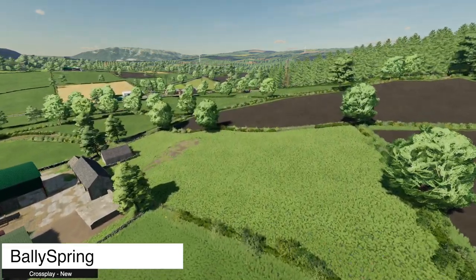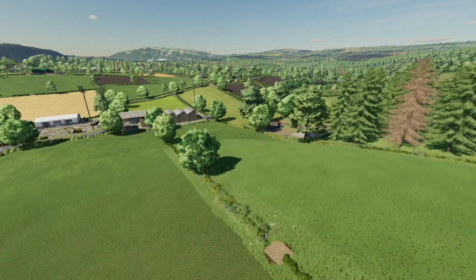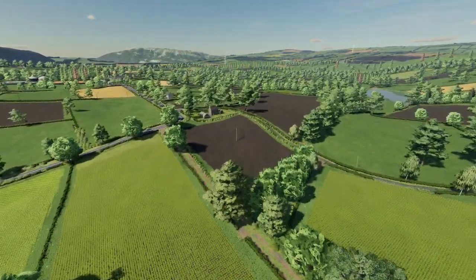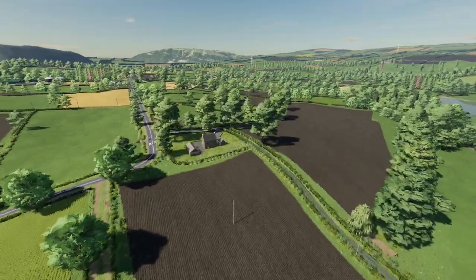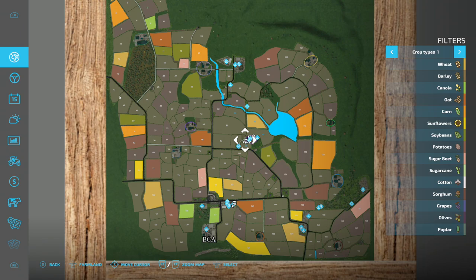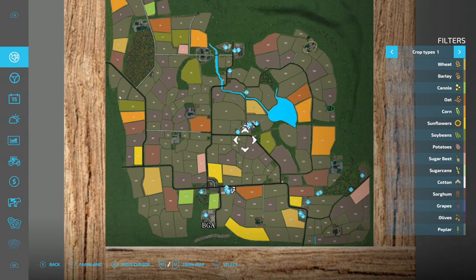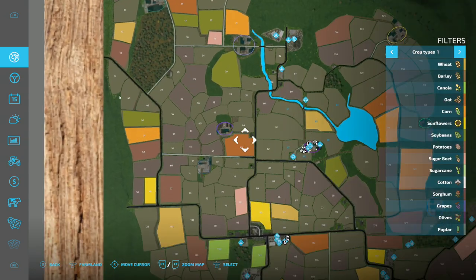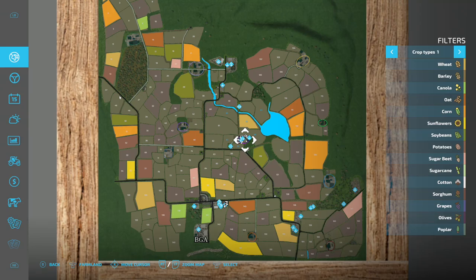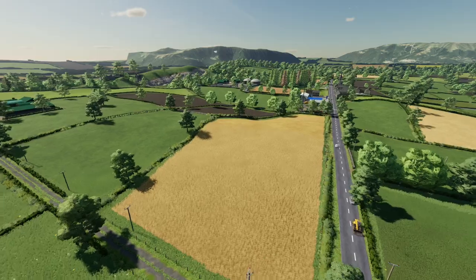Starting off today with new ones for all platforms, we have the new map Valley Spring — crossplay version. It doesn't actually say crossplay on it, but this is the crossplay version, very similar to the PC-only version. It is a fictional Irish map based in the west of Ireland with 172 fields, mainly grasslands with some arable fields in between. There are 10 farmyards to choose from, and you can find them with circles on the map. It's a highly customizable map with all buildings, walls, hedges, fences, and yard clutter removable.